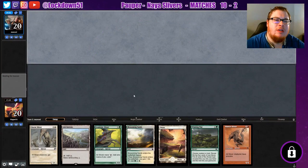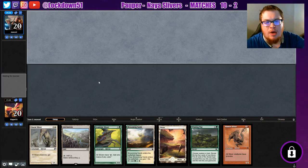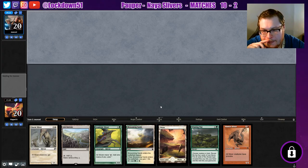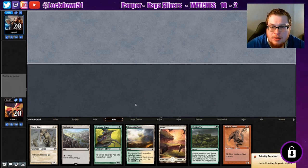Welcome back everybody, it's time to lock down some Naya Slivers. Looks like we got a decent hand here. We're up against Maroni — I'll probably play Plains into Ash Barrens, just get a Forest. Yeah, we'll keep this.